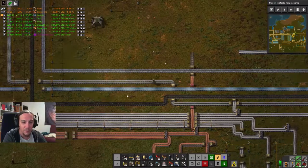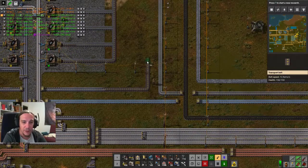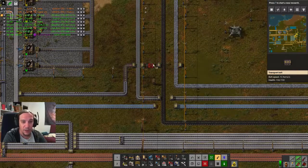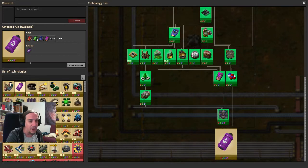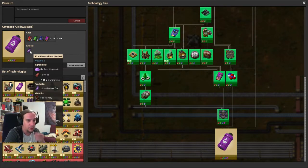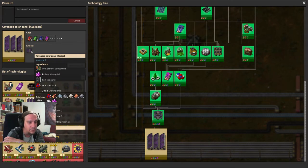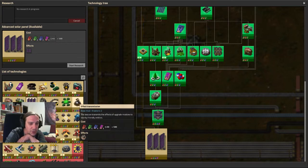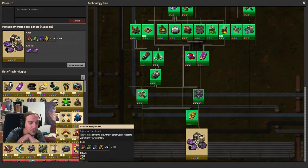Now I have the ability to produce immerse site quarries — I'm excited and delighted. Since I started playing this mod I was seeing that purple stuff and wondering what we can do with it. Advanced fuel is made out of immerse site powder — good fuel. Advanced solar panels too, though I'm not sure how they compare to regular ones.